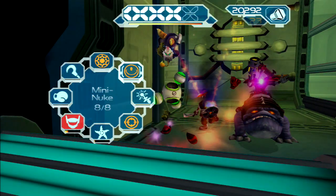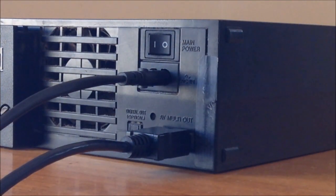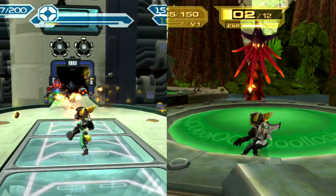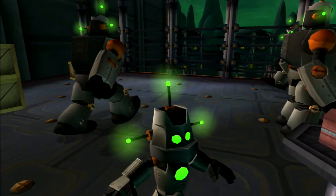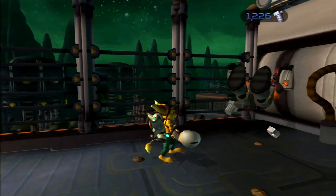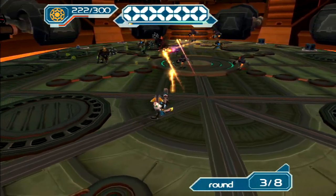Some PlayStation 2 games can run in 480p with the right component cable, and Ratchet and Clank, Going Commando, and Up Your Arsenal are such games — but only in North America. Which is why a Ratchet and Clank title with an output of 1080p and 60 frames per second on the PlayStation 3, regardless of region, is an enormous upgrade.